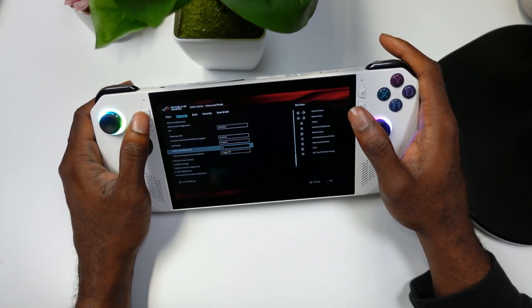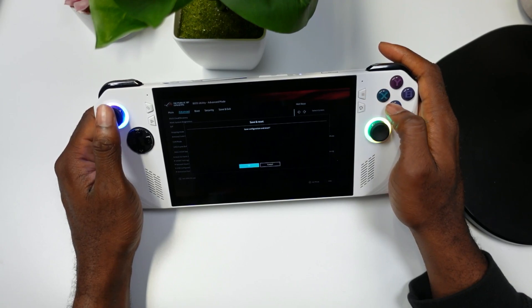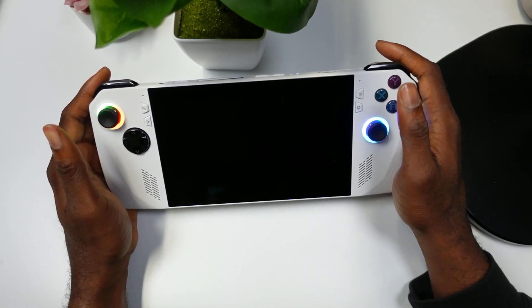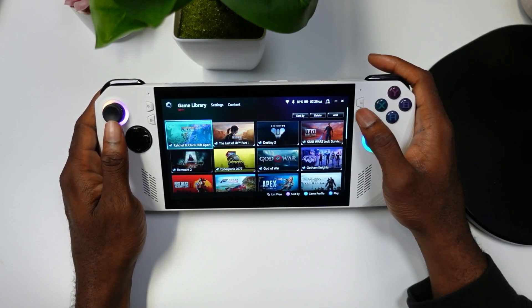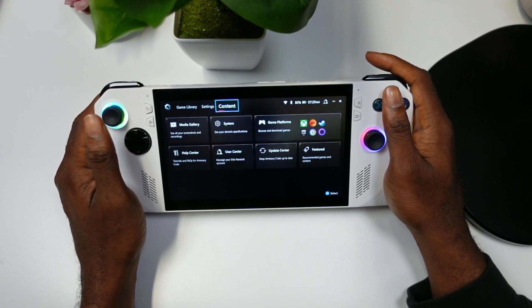I'm going to choose six here. Once you do so, it says press this button to save — so push that button, save config, hit OK, and then it's going to back out and start right over again.